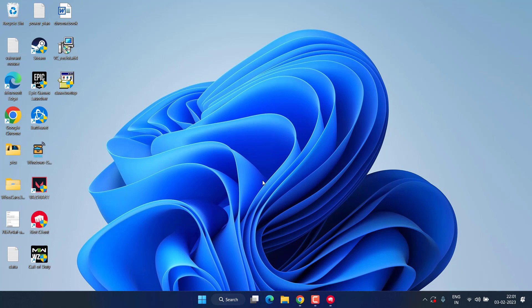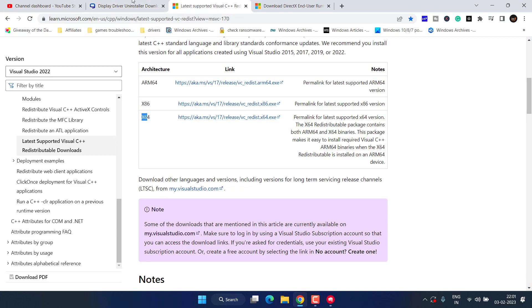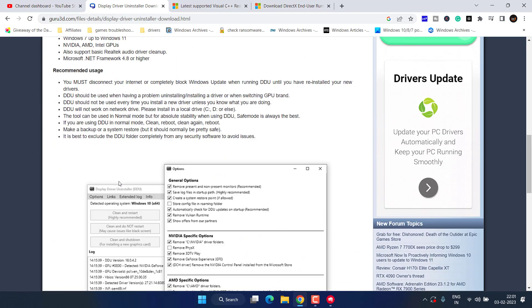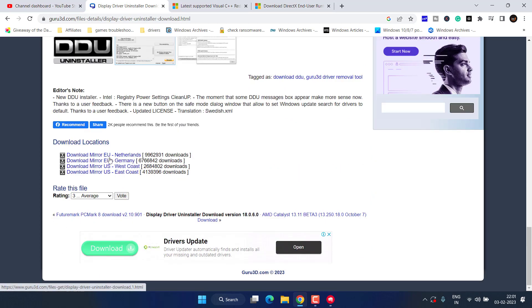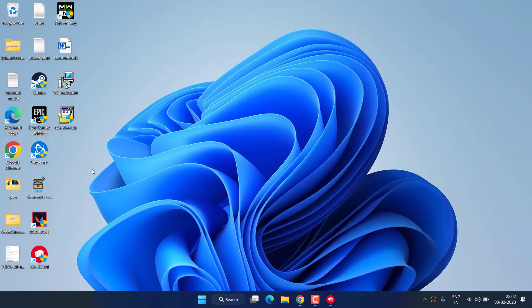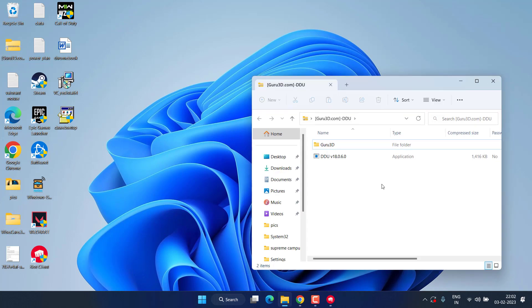If this also fails, let's proceed with the next step. Open up your browser and download the DDU uninstaller. Scroll down and click on the download link, then save it to your desktop. Once downloaded, go ahead and unzip the files.